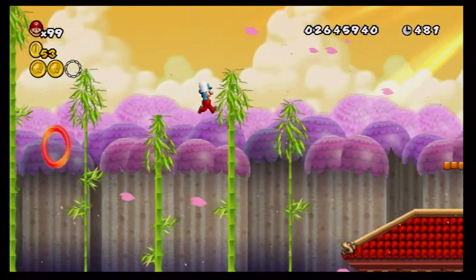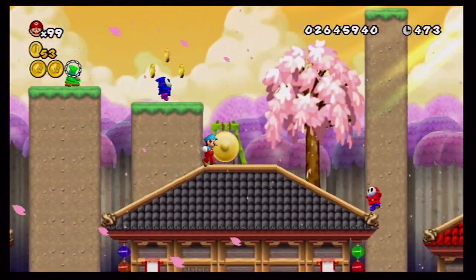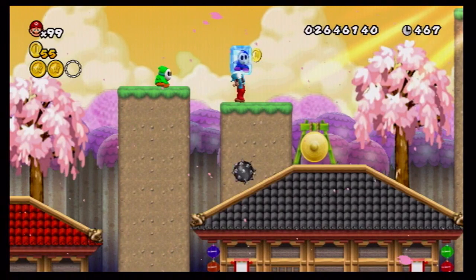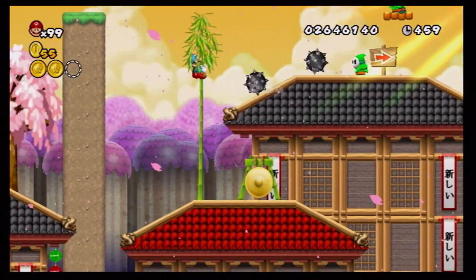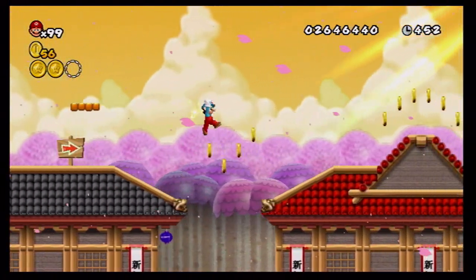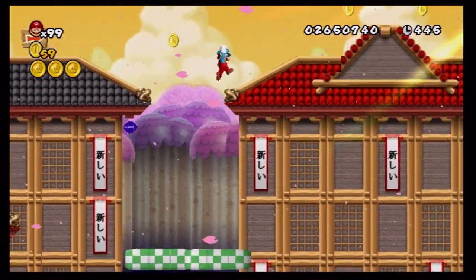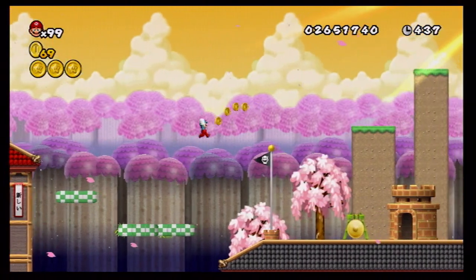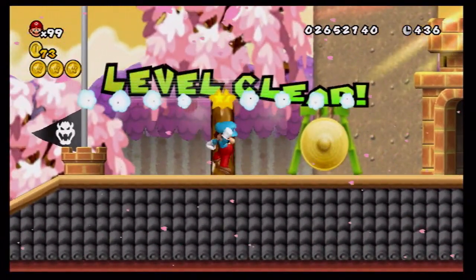It doesn't affect you when you're on the bamboos. Kill that Shy Guy. There we go — kill these two. Wait, why is it pointing down? Oh, it's all the way to the third star coin! Thank you, coins. Whoa, big eagle! Boom, top of the flag!